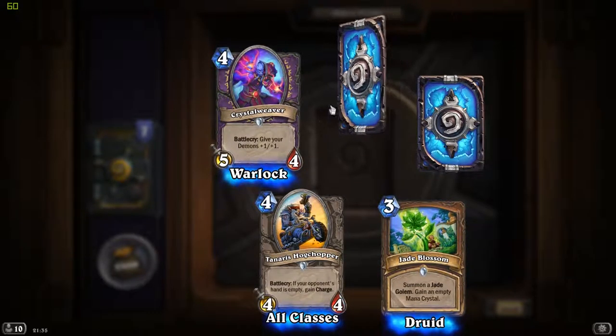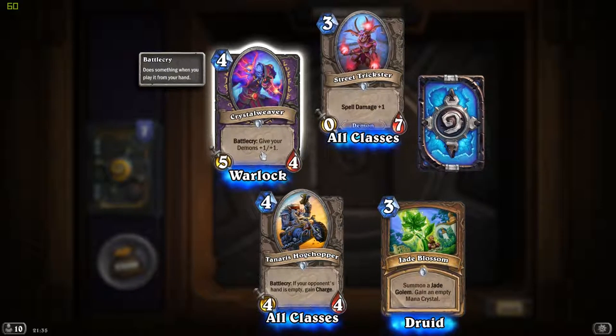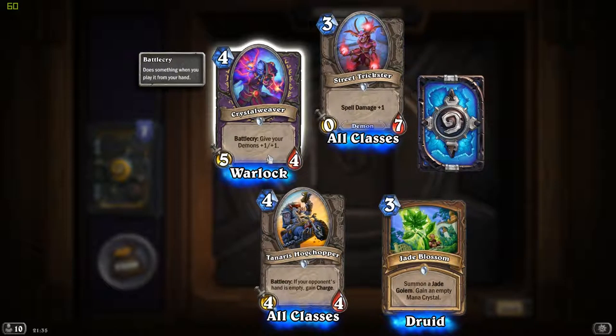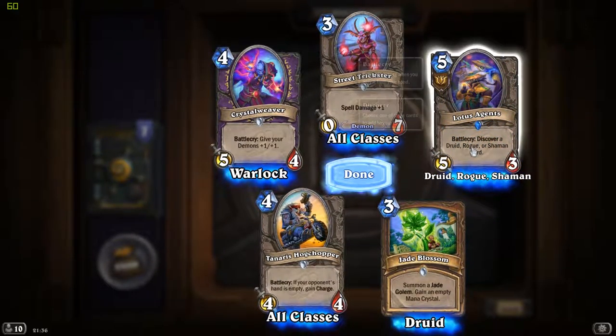My fifth Tanaris Hawk Chopper. Crystal Weaver - never seen that one: give your Demons +1/+1. Again, a card that may actually cause the Demonology Warlock deck to be useful.